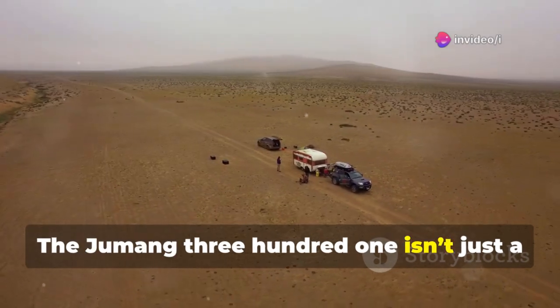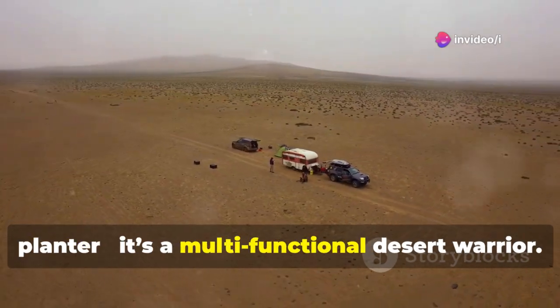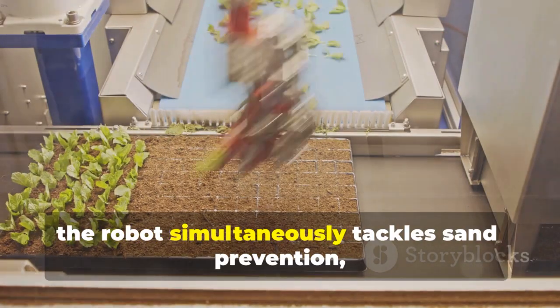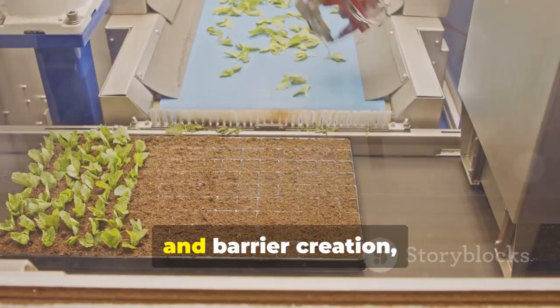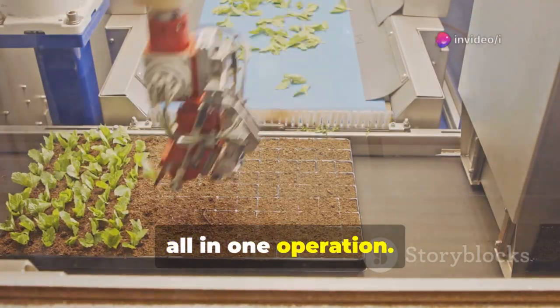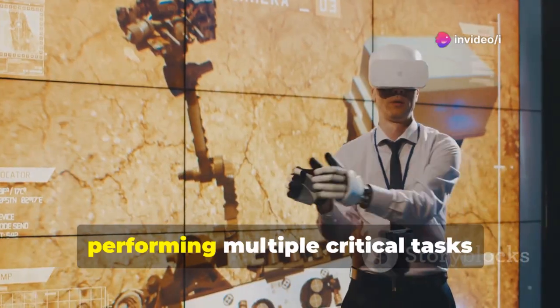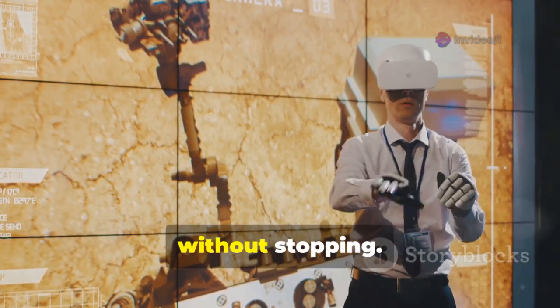The Jumong-301 isn't just a planter — it's a multifunctional desert warrior. While planting vegetation is its headline feature, the robot simultaneously tackles sand prevention, soil improvement, and barrier creation, all in one operation. Think of it as a Swiss Army knife for desert control, performing multiple critical tasks without stopping.